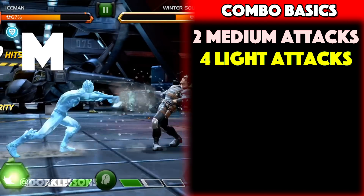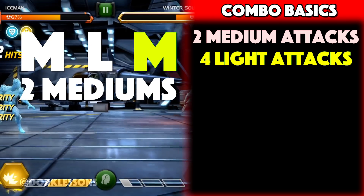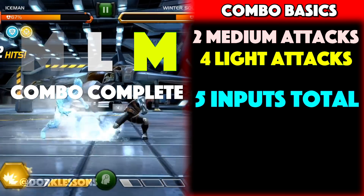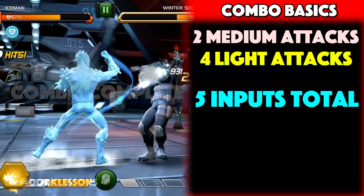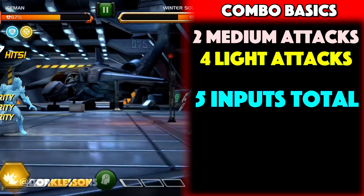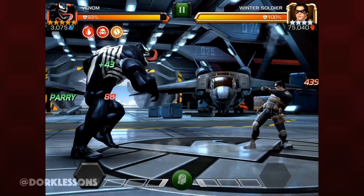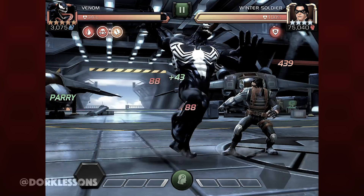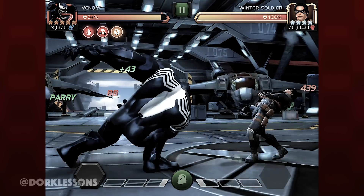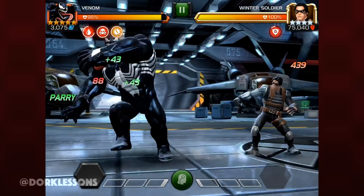Once you reach the total of either the two mediums or four lights, the combo is over. You can max out at a total of five inputs — not to be confused with five hits, as some champions have multiple hits for their single input. So let's take a look at this. This is what Venom's second medium looks like, and this is what we want to be able to see and strike match so that we can go ahead and counter it on our own.